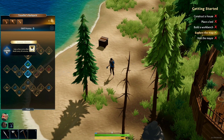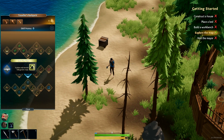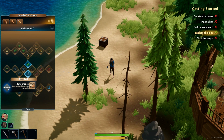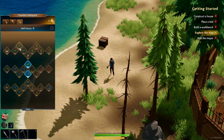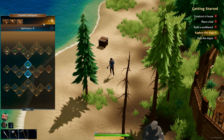Looking at the skill tree: Second Chance gives a free revive after death every 40 minutes. Full Belly reduces hunger drain over time by 25%. Just the Tips means you only harvest fully grown crops. Keepsake gives a 25% chance to keep backpack inventory on death — so we do lose inventory when we die. It looks like we just put points into these skills directly.